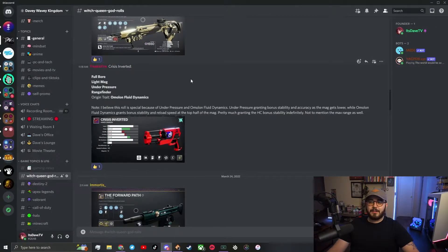Freak, aka Demon Douglas, loves this Crisis Inverted with Full Bore, Light Mag, Under Pressure, Rangefinder, and the Omolon Fluid Dynamics origin trait. His note says Under Pressure grants bonus stability and accuracy as the magazine gets lower, while Omolon Fluid Dynamics grants bonus stability and reload at the top half of the magazine — basically granting the hand cannon bonus stability at both ends plus max range. The only thing I'd probably change is Light Mag to Ricochet Rounds or High Caliber Rounds. Still, this is pretty much a five out of five — for the Crisis Inverted you pretty much have to have a five-out-of-five god roll for the Crucible, and this one fits the bill.